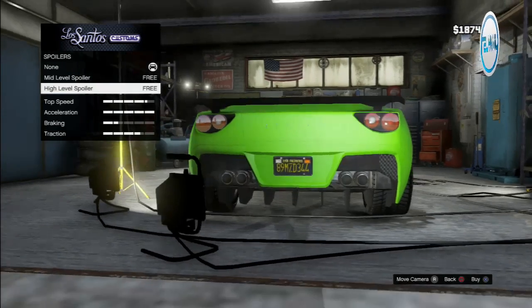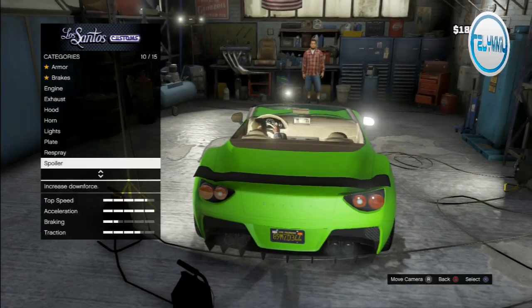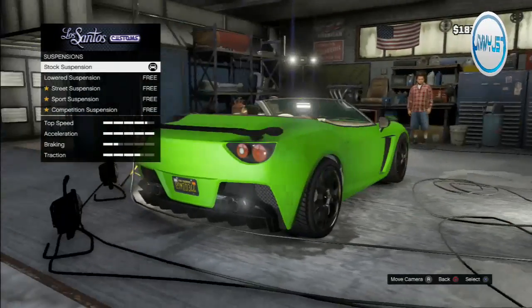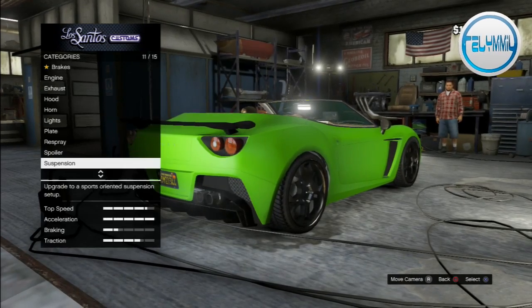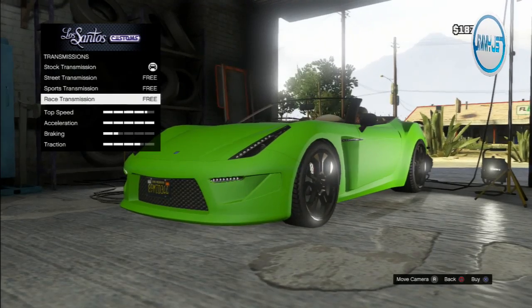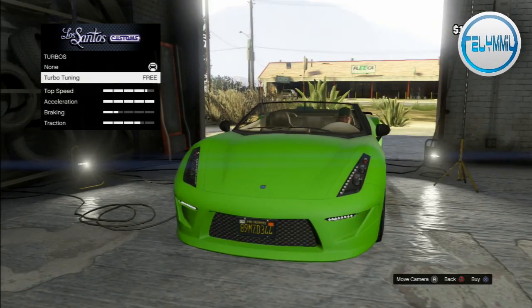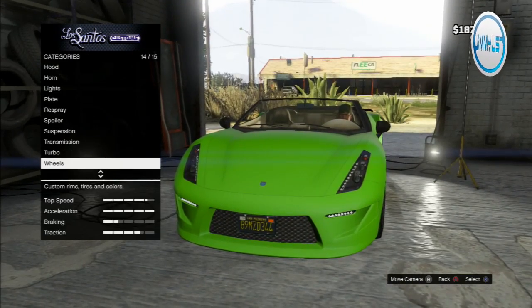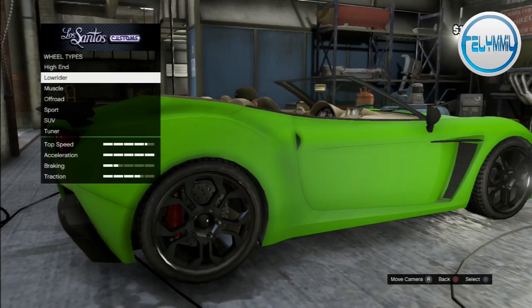Now let's get a spoiler on it. I'm going with the high-level spoiler — who wants a mid-level? We want high, get it as big as possible. Let's get a side view and lower that suspension all the way down. Full race transmission of course, turbo tuning yes, and I believe we have full acceleration on this car right now.